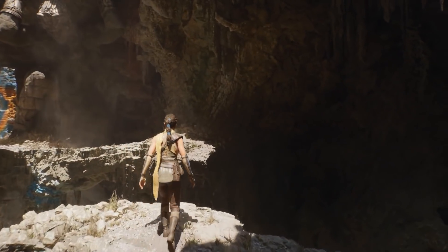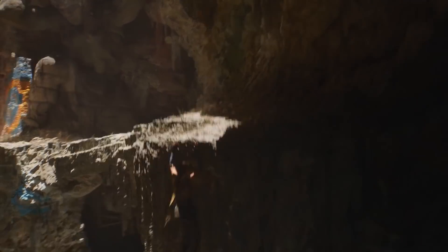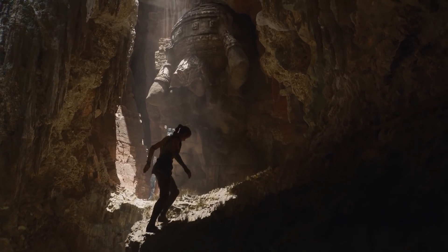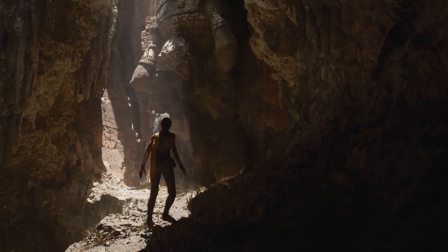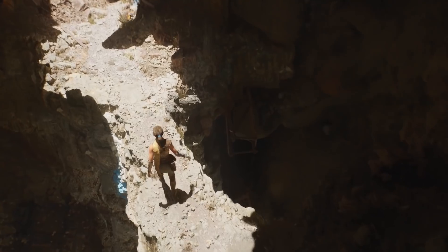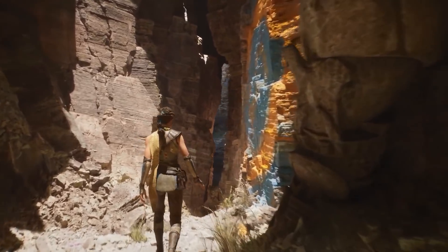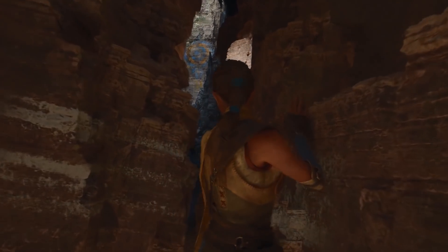The demo previewed two of the new core technologies debuting in Unreal Engine 5, those being named Nanite and Lumen. Basically speaking, Lumen is a dynamic lighting system and Nanite is all about the graphics, the graphical detail — also known as the triangles. And keep in mind, the gameplay you're seeing is not from a real game. It is running and being played on a real PlayStation 5, but it exists only to showcase the new technologies of Unreal Engine 5.